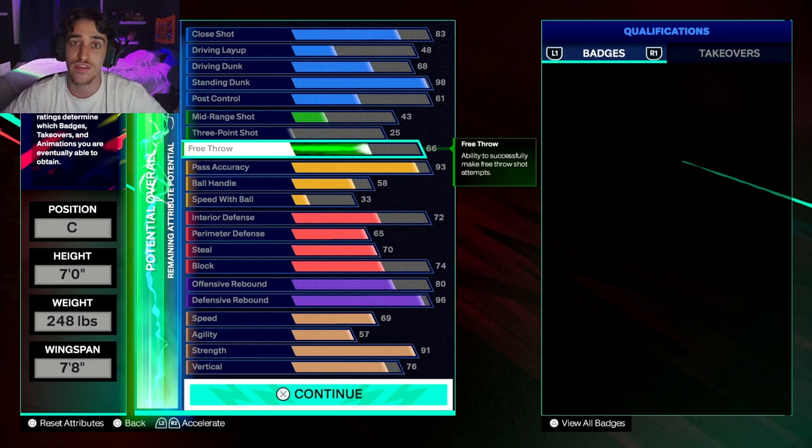The strength threshold: Hall of Fame Box Out Beast and Gold Brick Wall are both at 91 strength, while Gold Box Out Beast and Silver Brick Wall are at 83 strength. For competitive Pro-Am, you're going to want at least Hall of Fame Box Out Beast and Gold Brick Wall — you need to be able to get your guards open, especially the way lockdowns are looking this year. You might even put your badge plus one on your Brick Wall to make it a Hall of Fame Brick Wall, so you get Hall of Fame Box Out Beast and Hall of Fame Brick Wall with only a 91 strength. I would definitely recommend doing that.